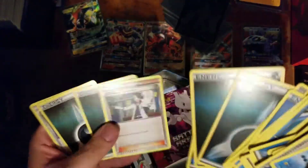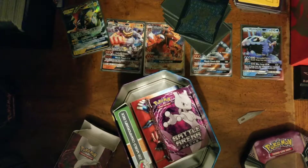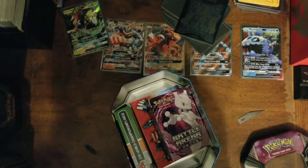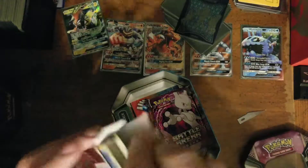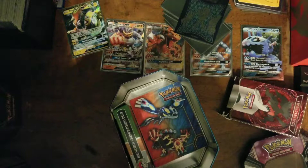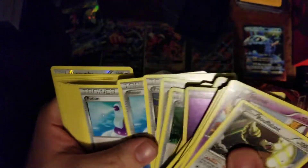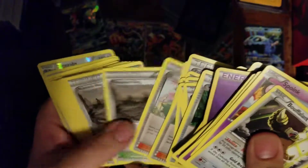Some Hollow Darkness energy, Sycamore. I'll probably have to go through and look at a deck list to rebuild some of these. This one feels full. It's cool that these Battle Arena decks come with the Hollow Energies, VS Seekers, and Sycamores. So we got some pretty awesome stuff in here.